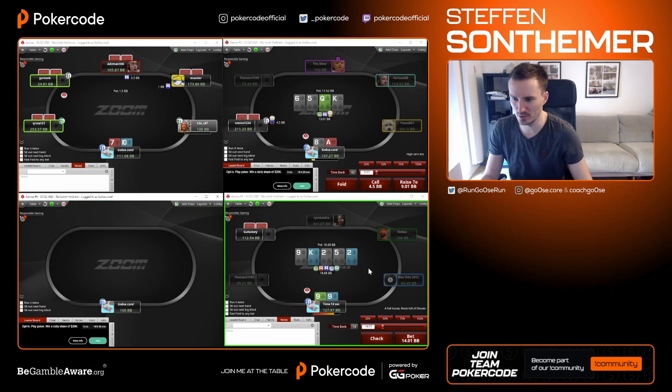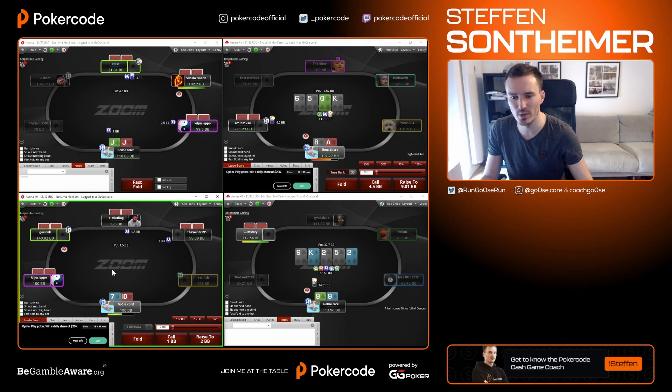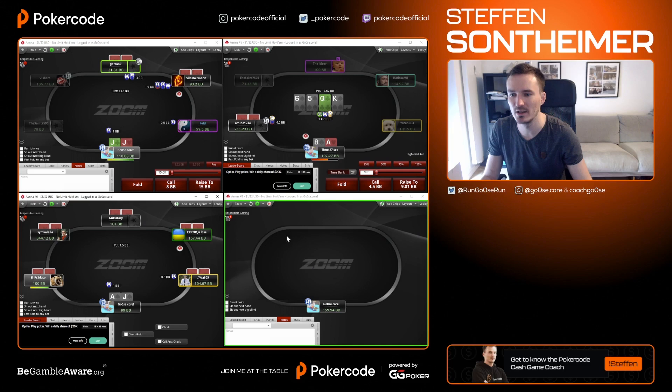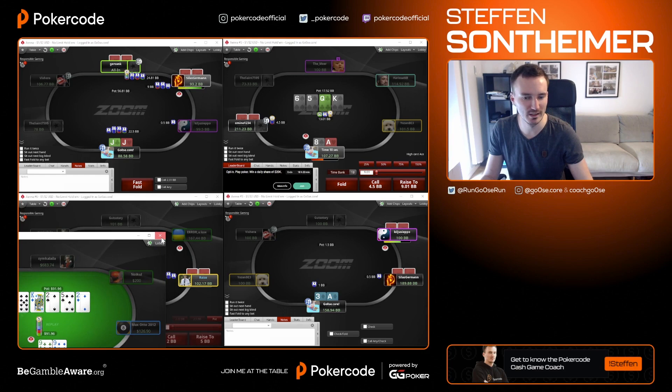Against a good flush I want to make sure I get all the money in the middle. If he would not raise here, I could just jam, for example — but he should do that. So I definitely prefer my normal sizing to get the maximum out of the King while still having the chance to stack off against a strong flush. He had a medium flush — against that I'm losing a little value compared to maybe over-betting slightly.